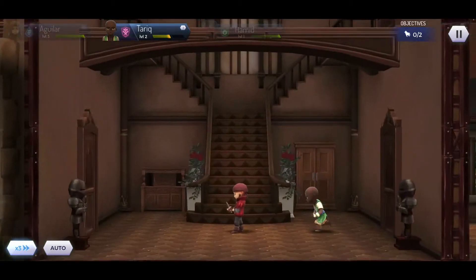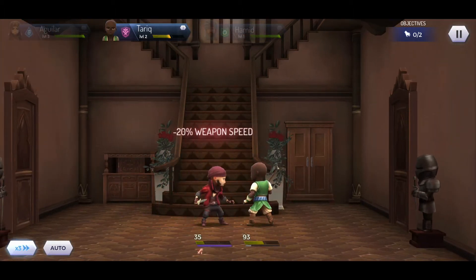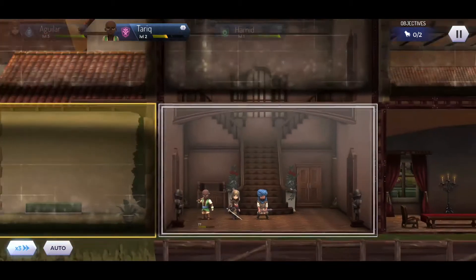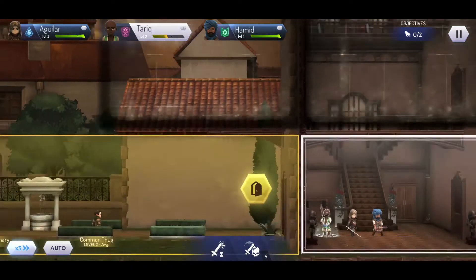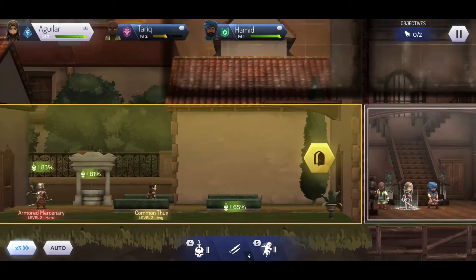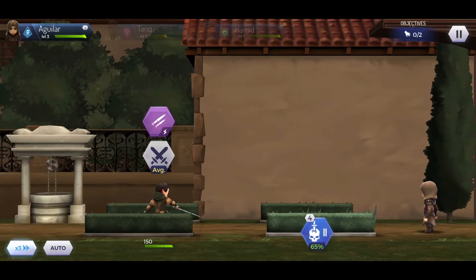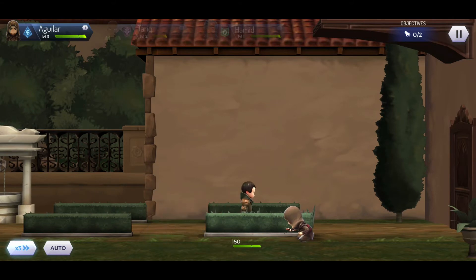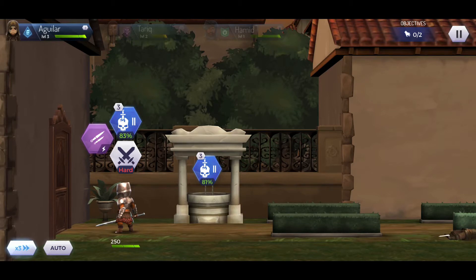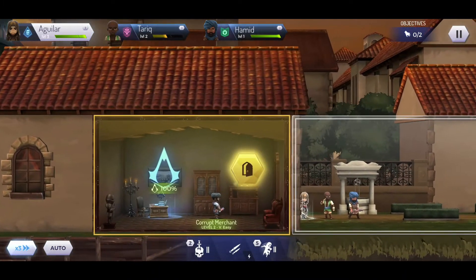This one seems to be average instead of easy, so we have to be careful because we are losing quite a bit of HP on our Tariq character — he's down to around 45 percent. Now we can play with our main assassin. We can use the Stealth Assassination skill to lure the enemy over and kill him instantly. We had an 83 percent chance of succeeding with the next one, and we did it as well — surprise attack. That is so cool.